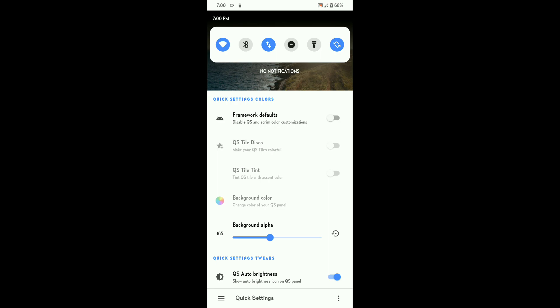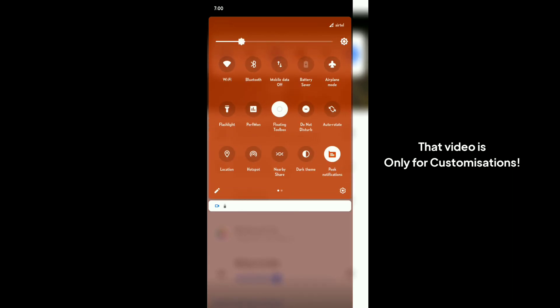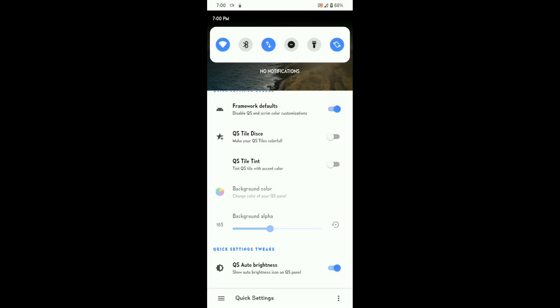All of the customizations are located under Fries, which can be accessed through the app drawer and from settings too. You can also watch the portrait video of this custom ROM to have a better look at these customizations.